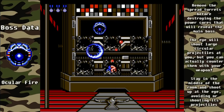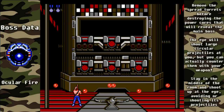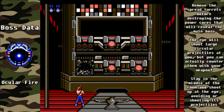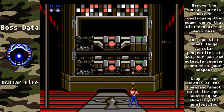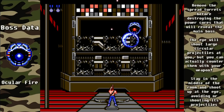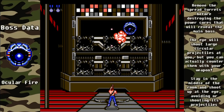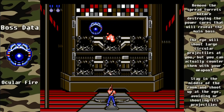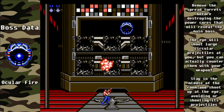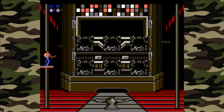If you stand in the middle and shoot your spread upwards, you'll hit most of the projectiles and easily destroy it. Without the spread gun, stand slightly to the left where the spread turret won't hit you and take it out, then destroy the spread turret on the right the same way. Then take out the two cores in the middle, stay mostly in the middle, and shoot at the eye. If a projectile is coming at a bad angle, move out of the way. It's not a very difficult boss, and with that we're on to stage three.